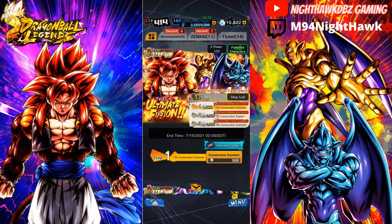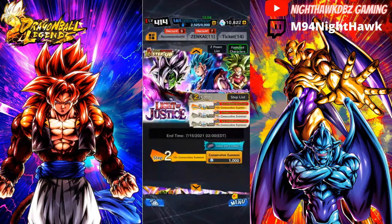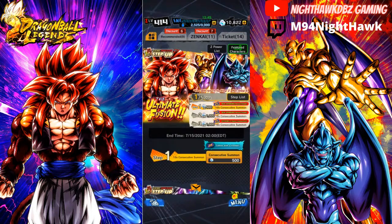We've got about 10,822 stones and I will be using the rest of my stones on this banner today. Depending on how well we do — if we can get Super Saiyan 4 Gogeta LF — we may hop back on the Zamasu banner to test our luck again. Not gonna waste any more time, let's get right into the summons and ticket summons.